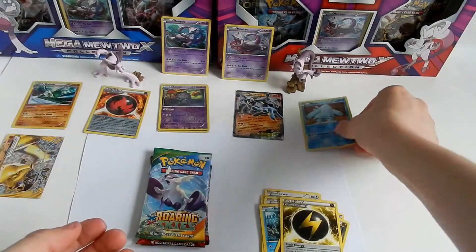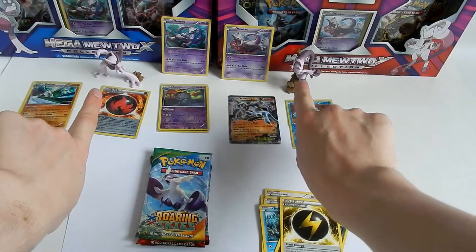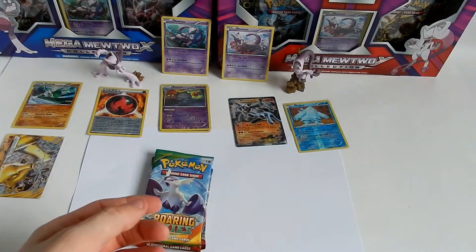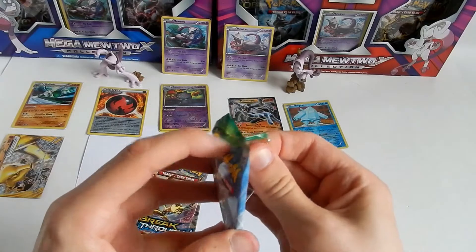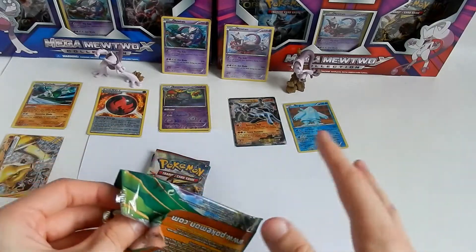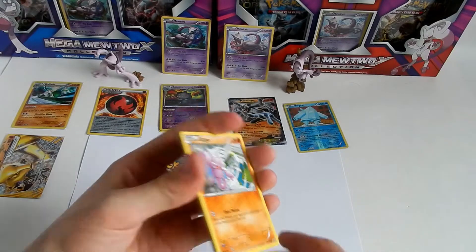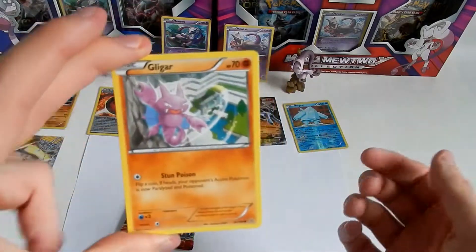This is why you should invest in lots of Mewtwo goodness — so you get a good card, grade-worthy in my opinion, very nice figures, nice boxes, and lots of pulls. That's why everyone should love Mewtwo — it's my opinion anyway. Roaring Skies — nice little Shaymin hunt here.